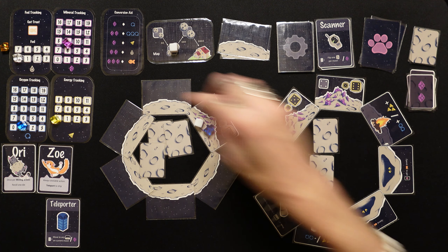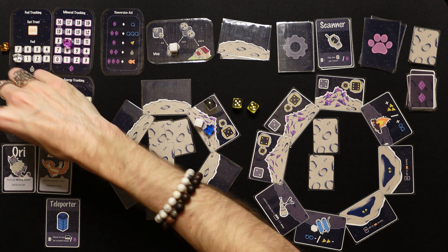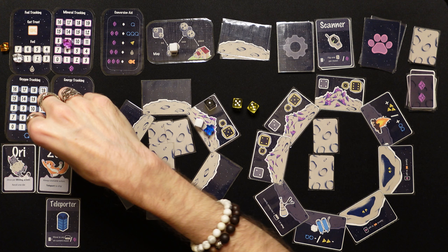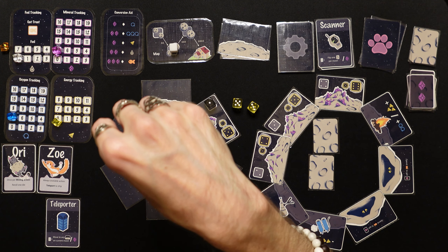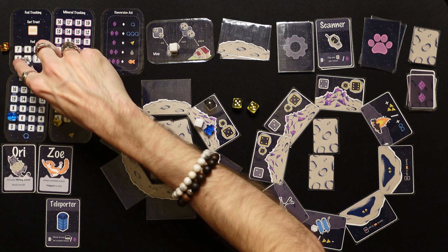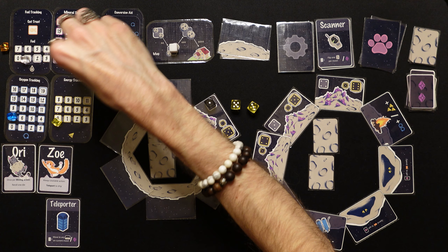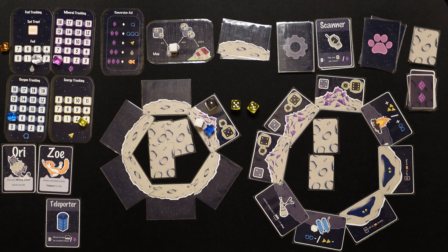We're still by the ship so we convert: two minerals into three oxygen (up to about seven), two more into three oxygen, and two more into fuel. To go to the next moon system we need three fuel and energy too — this is rough. We convert more: another fuel, and three minerals for three energy.